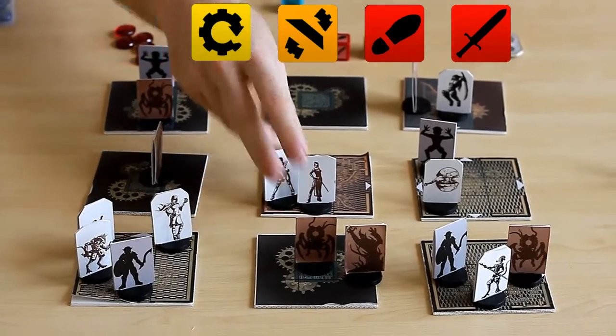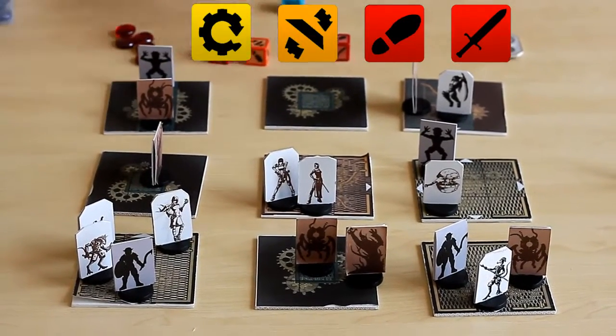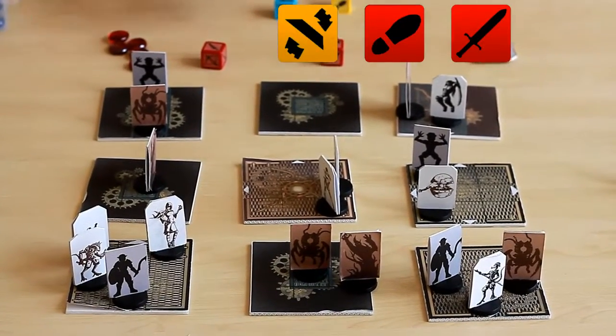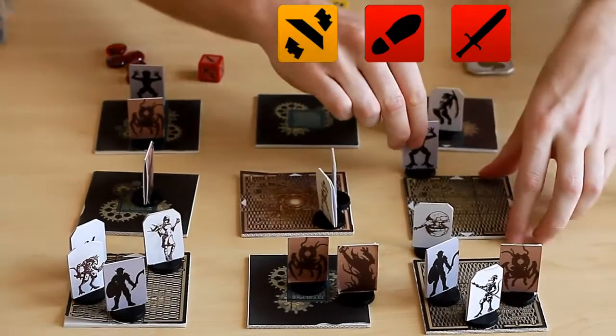Firstly, we dodge, swap places with the character adjacent, then we rotate the tile, then we rotate the tile again and flip the adjacent tile.